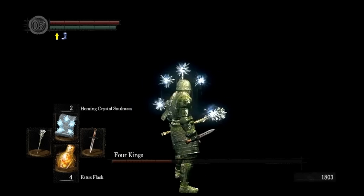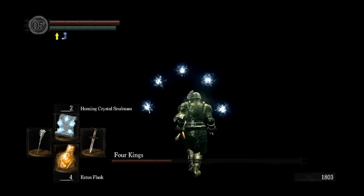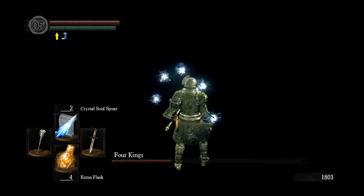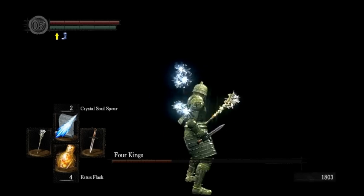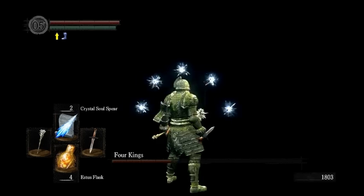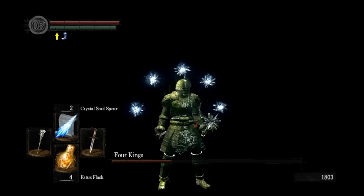My dagger's actually run out of enchantment. If for some reason you miss with your Soul Spears, you can pull out the crystal halberd and kill them pretty quickly. You can actually physically attack with your catalyst — it doesn't do bad damage.